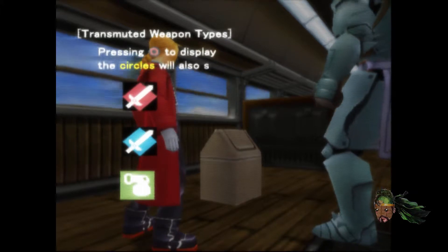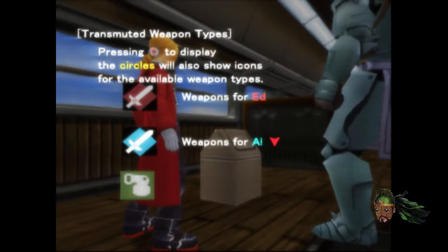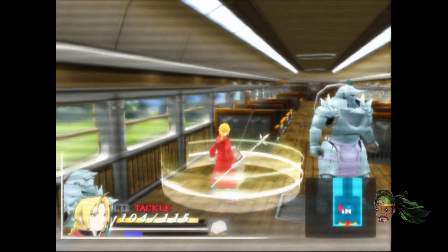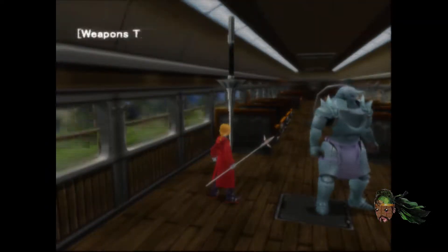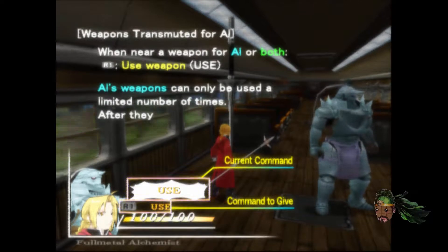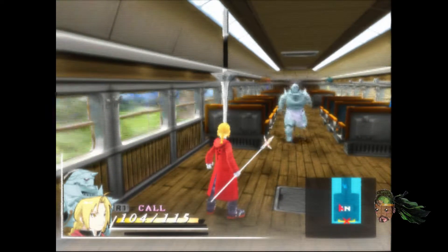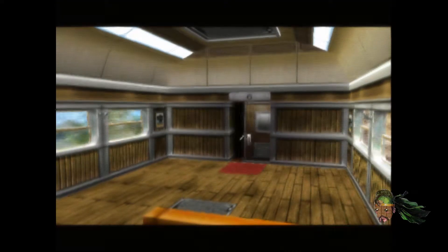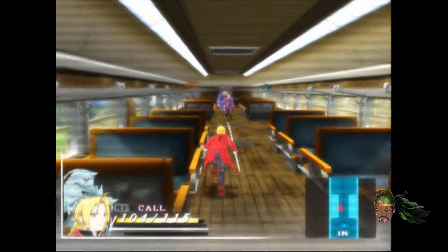Transmuted weapon types — pressing will display the circle and available weapon types. Weapon for Ed, weapon for Al, weapon for both. Oh, so there's some weapons that only he can use. Like that thing. How do I switch to Al? Or did they already tell me and I'm just being an idiot? Oh, Al — I didn't mean to do that. Oh, I just tell him to use it. I wish I could play as Al.